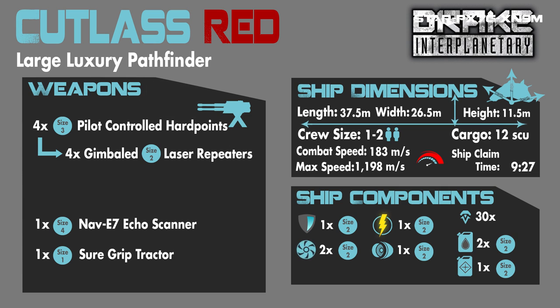The combat speed is 183 meters per second and the max overall speed is 1,198 meters per second. The vehicle claim time from the ASOP terminal is 9 minutes and 27 seconds, and you can pay credits to get it down to just over three minutes. Its other ship components are one size 2 shield, two size 2 coolers, one size 2 power plant, one size 2 quantum drive, two size 2 hydrogen fuel tanks, and one size 2 quantum fuel tank.